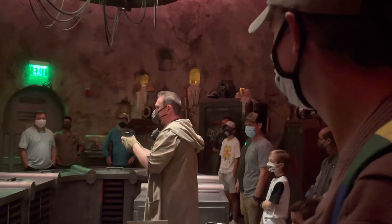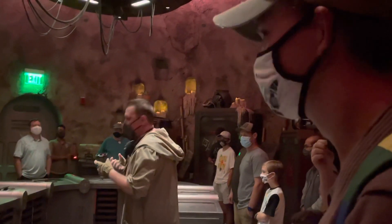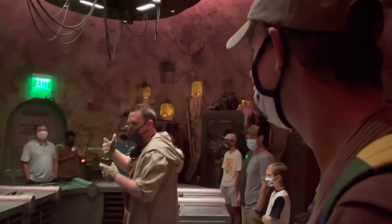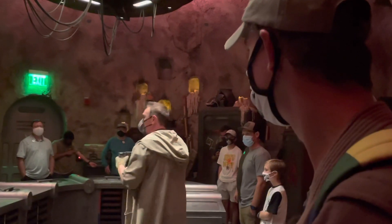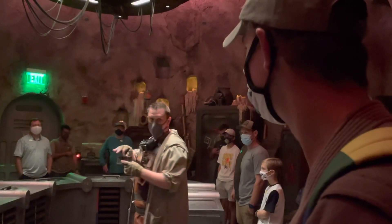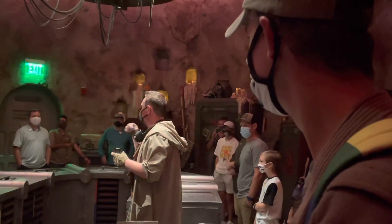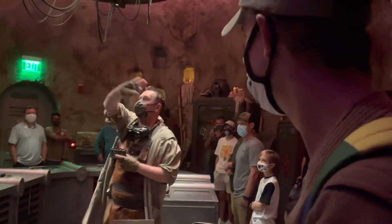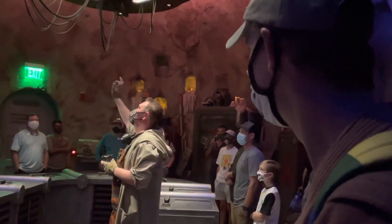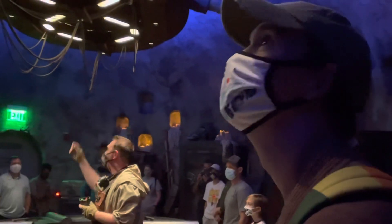Perhaps the most important part of the lightsaber: the kyber crystal, able to focus the energy of the force. Some say the kyber crystal is the heart of the lightsaber — the color of the crystal determines the color of the lightsaber's blade. The blue crystal, like the one wielded by Obi-Wan Kenobi, his apprentice Anakin Skywalker, and now Rey.